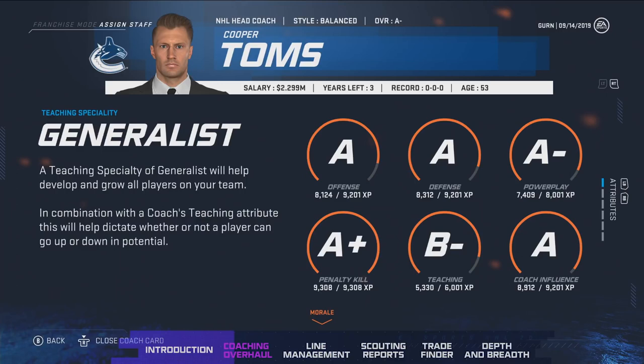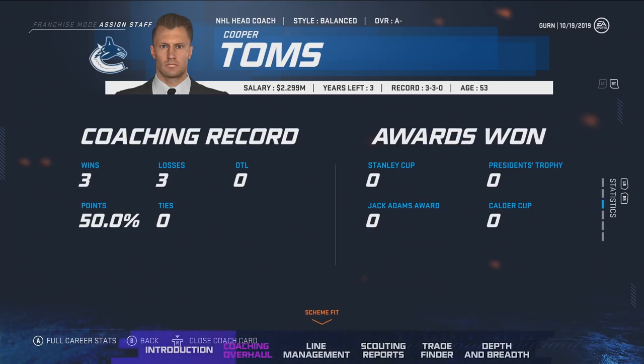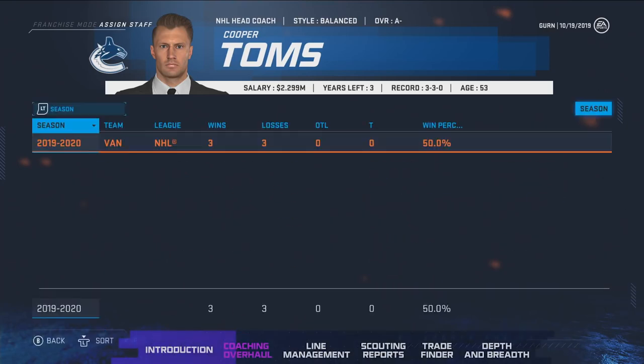Coach influence is similar to teaching, but is for the coaches. Coach influence helps distribute XP to other coaches on your coaching staff, so the higher the coach influence, the better the staff will grow. Coaches will also accumulate stats and can win the Jack Adams award. We actually show the team stats for coaches as well as career totals at the bottom, and this is also transferred over to players so you'll be able to see the individual stat line for the team that player played for in that year.